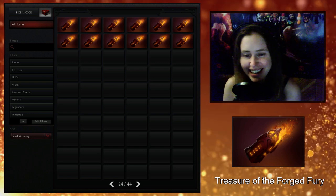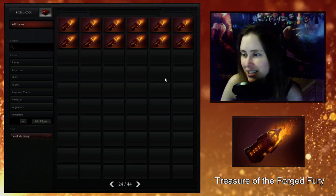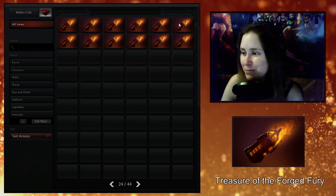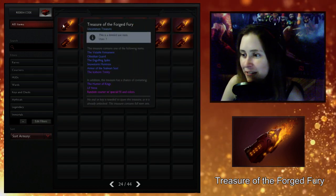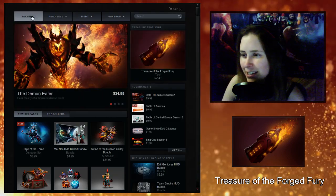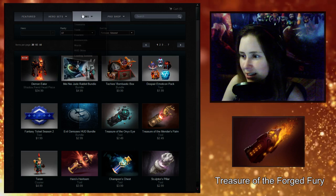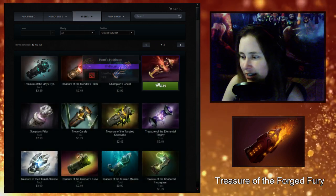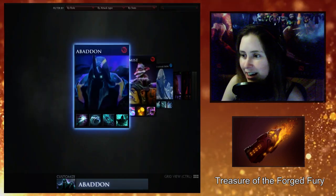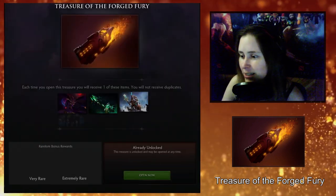Hey guys, this is Feeder and the great Ice Frog has heard our pleas and shipped a new patch. I'm not gonna talk about that tonight — I'm just gonna open some boxes that came with it. We have the Treasure of the Forged Fury out now in the store. I noticed it's in this treasure spotlight but when I checked it wasn't there yet — you can get it on the front page.